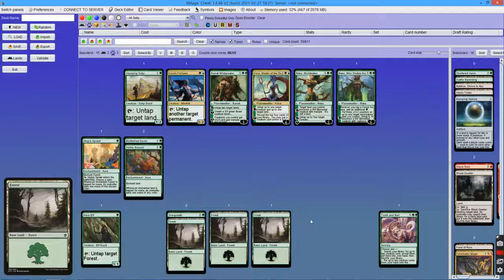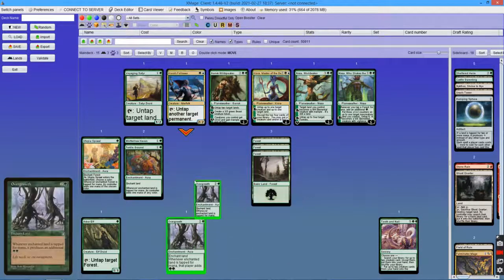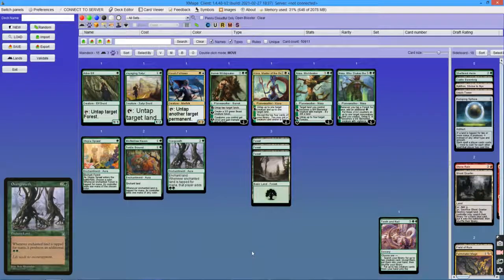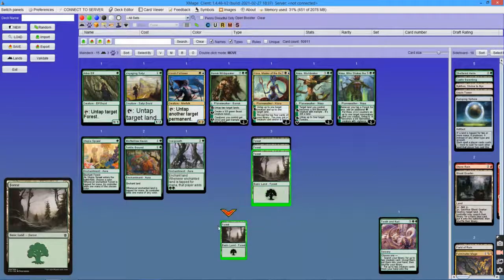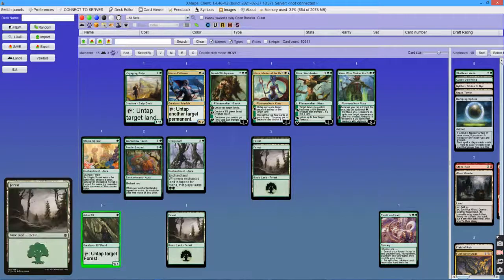While this ramp pattern is very explosive, it can be easily disrupted. But I just wanted to show you that Tooth and Nail can play fast when it needs to — it's also equipped to play a longer game. The earliest this deck can kill is on turn 3. There are a few scenarios that allow for this, but I will show you only 3 of them. All of them include a turn 1 Arbor Elf.